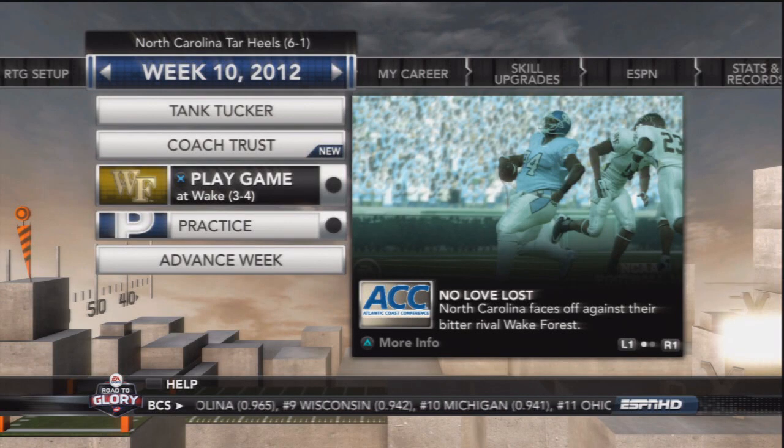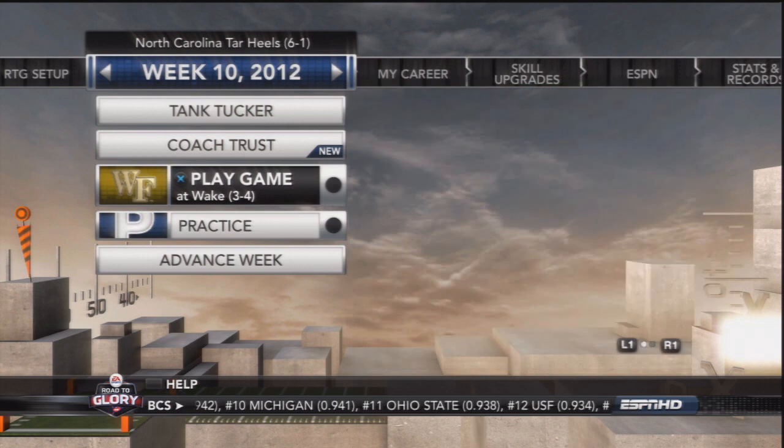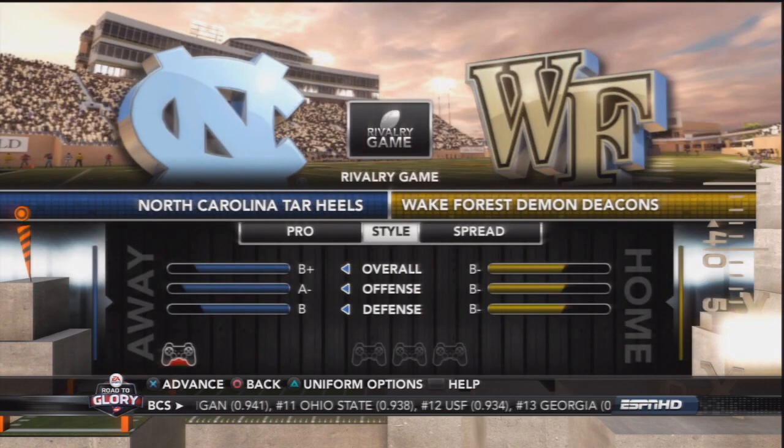What's going on guys? We got some more Tank Tucker today. The 6-1 North Carolina Tar Heels are going to take on the 3-4 Wake Forest Demon Deacons in an ACC rivalry game.